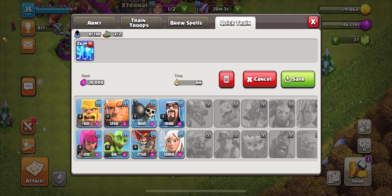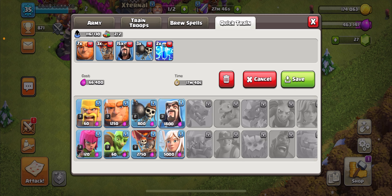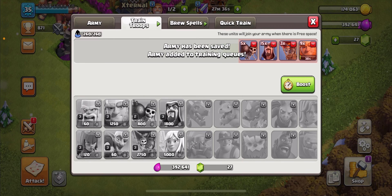Let's do two spells, seven giants, three balloons, twelve wizards, and three wall breakers like normal. Let's put a few more giants in there — that looks like a good army. We're going to train that army for attack number three.